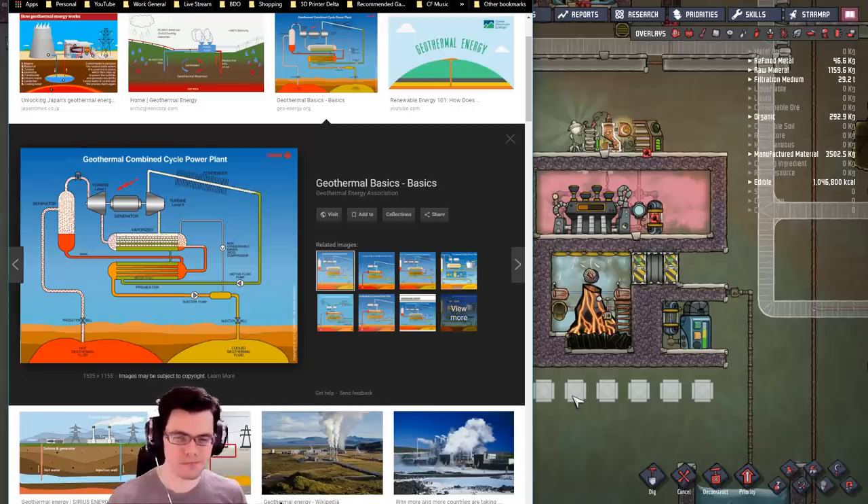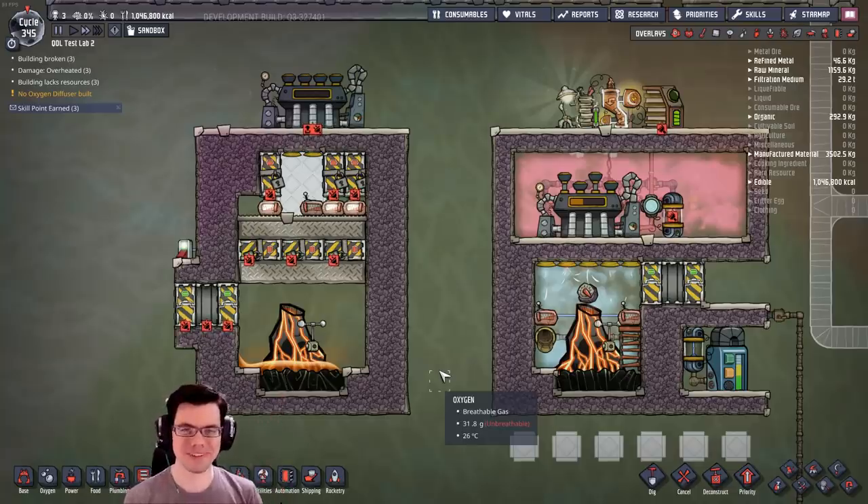Geothermal power — it's a real thing. And today, we're going to make it in a video game. So welcome back, my fellow duplicates, to Oxygen Not Included. Today, we're going to be turning a couple of volcanoes into batteries to power our base.